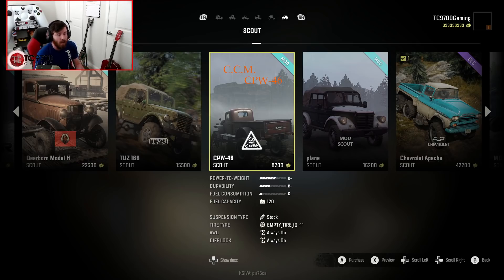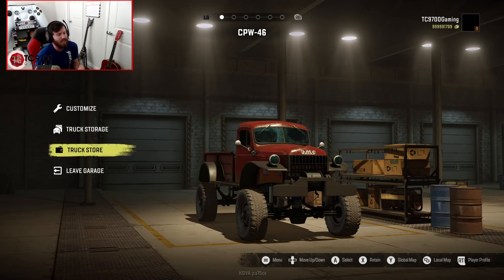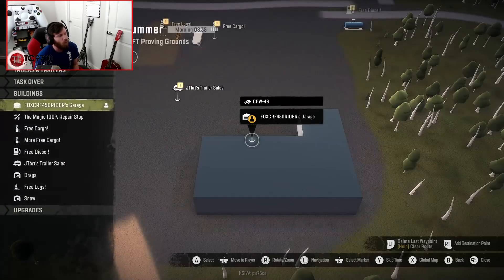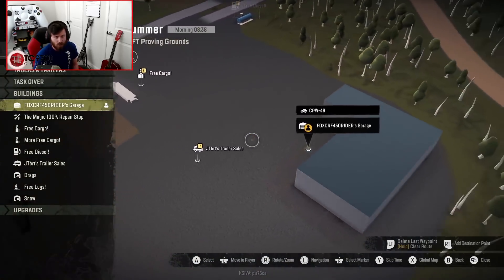It's basically an updated console-friendly version of the Power Wagon that they did way back when they originally first released theirs. Now, this truck, like I said, it may look similar to their old Power Wagon, but there are so many things about it that are very different. We're going to dive straight into the customization, but we are not on our normal testing map today. We are on the CTFT Proving Grounds, which, as I record this video, was recently approved for consoles.